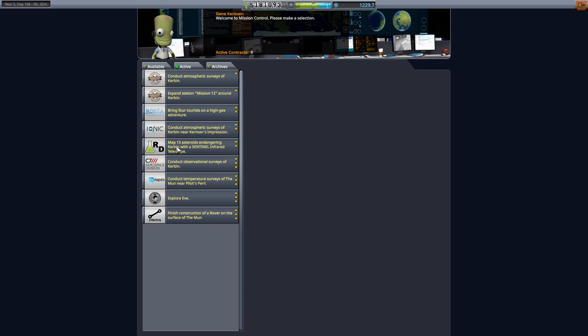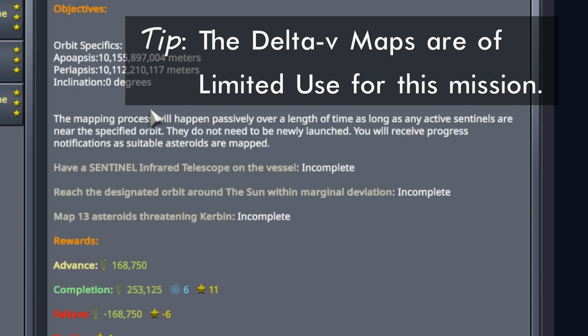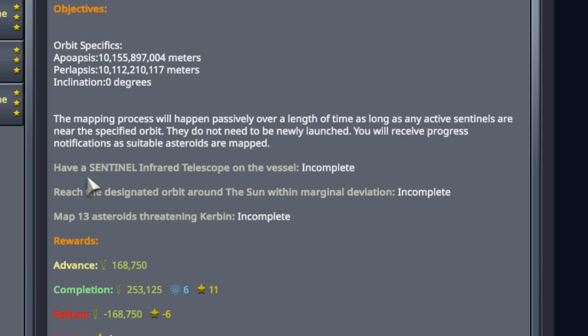Looking at the contract here: map 13 asteroids endangering Kerbin with a Sentinel Infrared Telescope. Getting into the details, you do have to insert into a specific orbit about the Sun — with an apoapsis of 10 million or so kilometers and a periapsis about the same, very close to circular with an inclination of zero. That is a little bit bigger than EVE's orbit. Part of this video is about how to insert yourself into a very specific orbit about the Sun rather than going to a different planet. We'll get into the budgeting of that and a few different techniques a bit later.